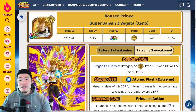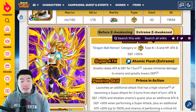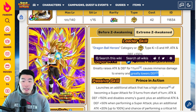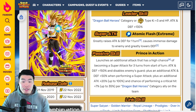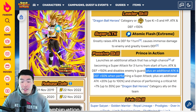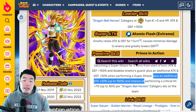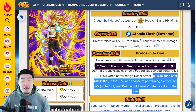Next up we have the PHY Super Saiyan 3 Xeno Vegeta. Leader skill: Dragon Ball Heroes or Super PHY types, Ki +3, HP, attack and defense +130%. Super attack greatly raises attack and defense for 1 turn, causes immense damage, and greatly lowers defense. Passive launches an additional attack that has a high chance of becoming a super attack for 3 turns from start of turn, attack and defense +150%, and disables enemy's guard, plus an additional attack and defense +50% when performing a super attack, plus attack +20% up to 100%, and chance of performing a critical hit +7% up to 35% per Dragon Ball Heroes category ally on the team.